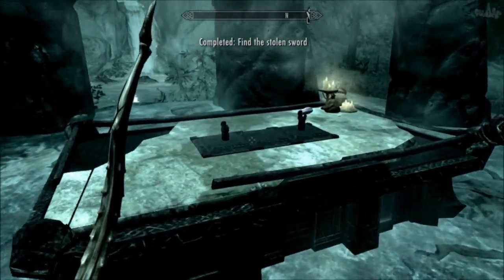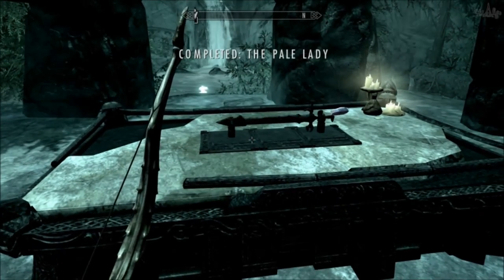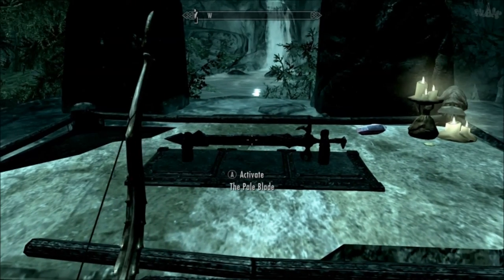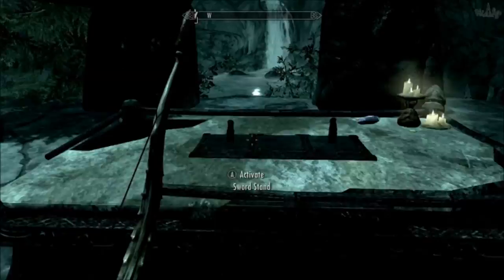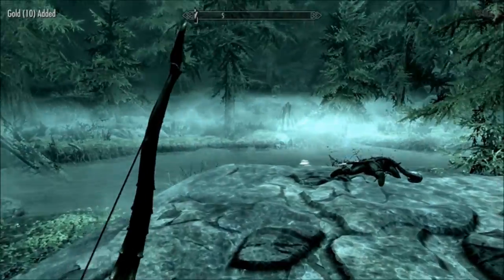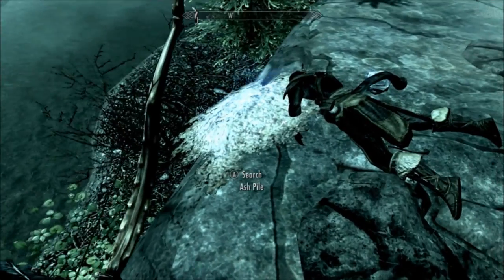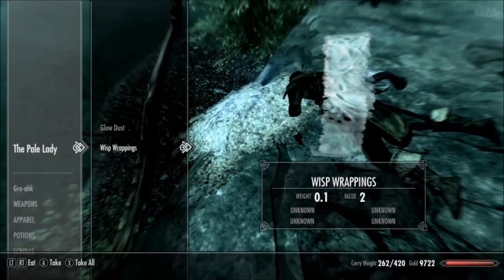You can return the sword to the plinth, but you've already completed the Pale Lady quest by picking it up, and you can take it back off the plinth. If you do that before killing the Pale Lady and saving this guy, then the Pale Lady will just respawn again and try to kill you — she really doesn't want you to take her sword.